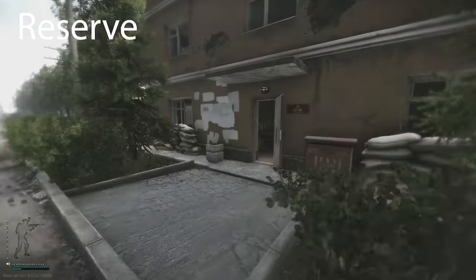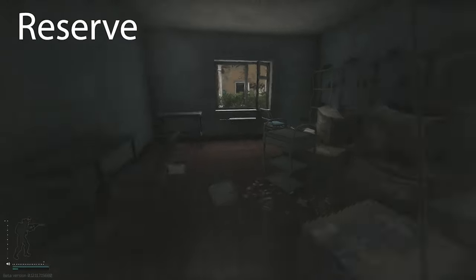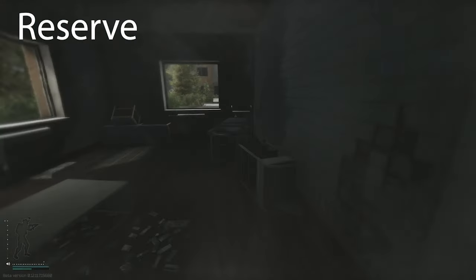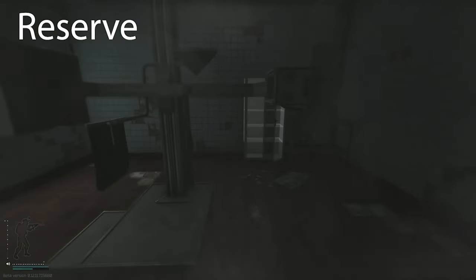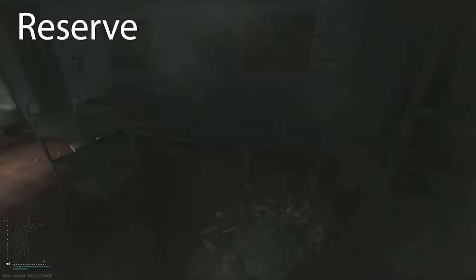Beyond the supply crates, Reserve has many med spawn locations. The White Bishop building is probably the most contested — it's primarily a meds building. On the first floor the hallway side has about five rooms that spawn meds. On the second floor, three rooms spawn meds in the open, plus two locked rooms accessible with the RBKSM or RBSMP key that commonly spawn morphines. The bottom floor has one clearly designated medical room with a med bag and loose med spawns on the floor and shelves.